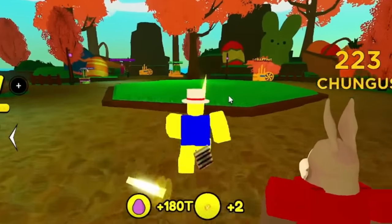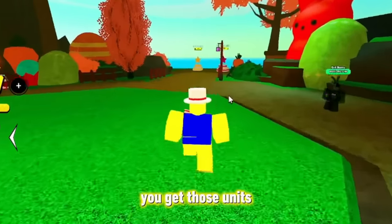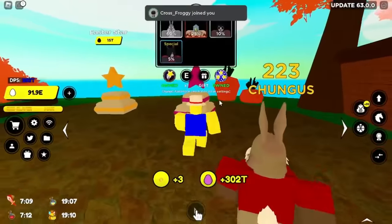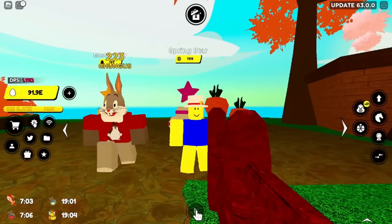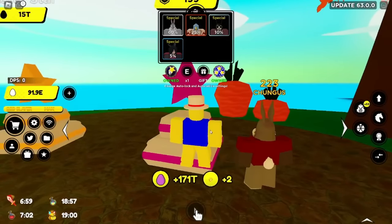There's a lot of things you guys can do in Easter Island, but you definitely want to make sure you get those units. Before Easter Island leaves, you're never going to be able to get these units ever again. Big Chungus — make sure if you have Robux you want to spend for it.